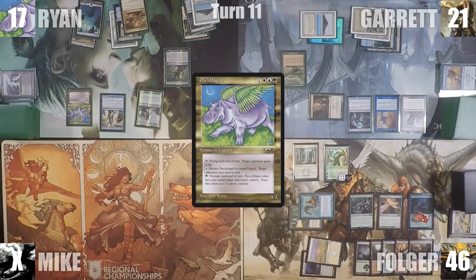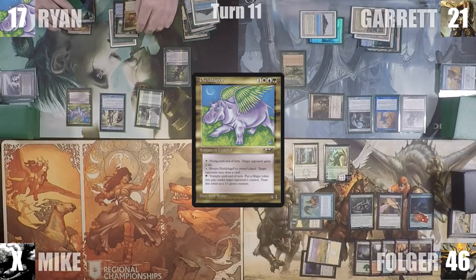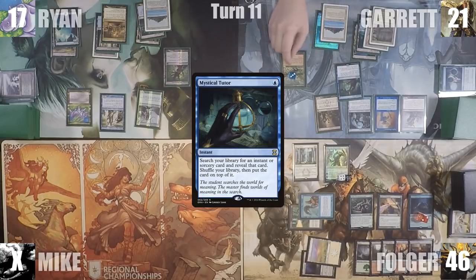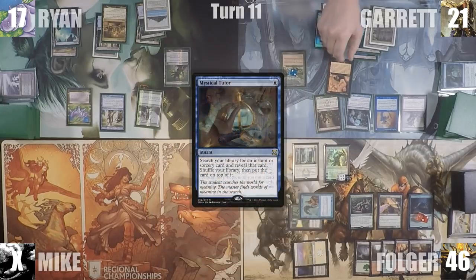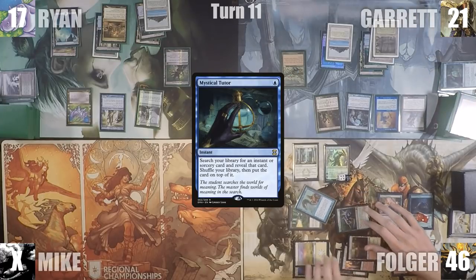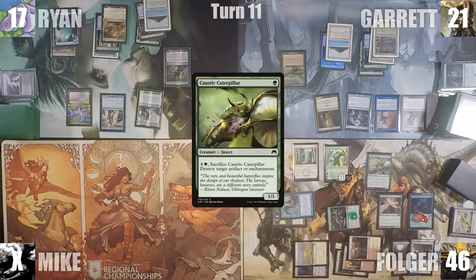In his main phase, Garrett adds 4 blue through his Carpet of Flowers, casts Ponder looking at the top 3 and draws a card, then casts Mystical Tutor to fetch a Tainted Pact onto the top of his library. He ends his turn. At the end of Garrett's turn, Folger activates Yisan, fetching up a Caustic Caterpillar, then sacks it to blow up Garrett's Carpet of Flowers.